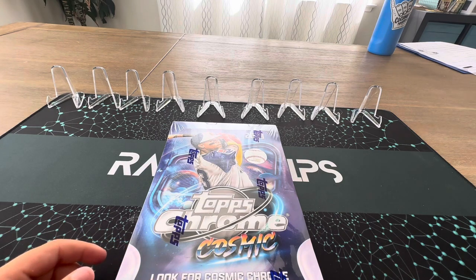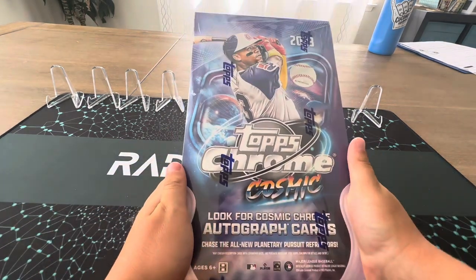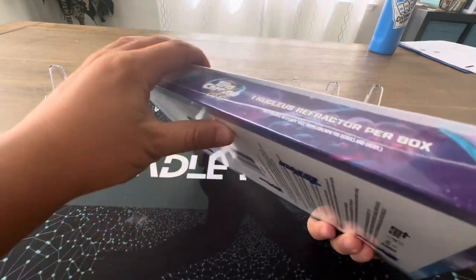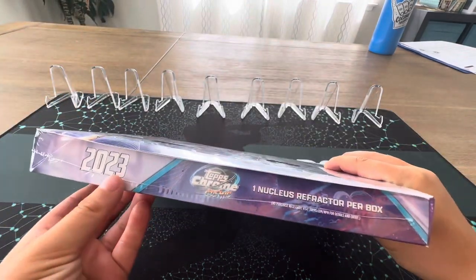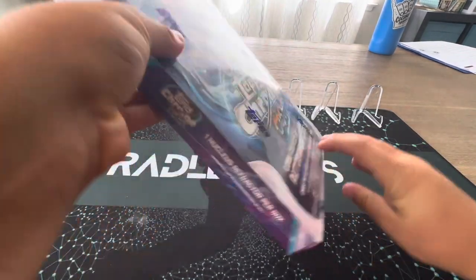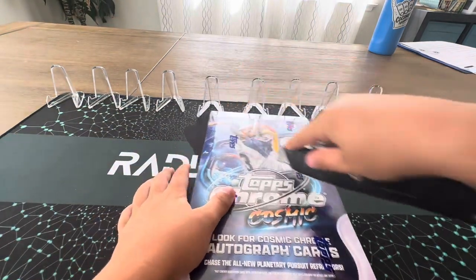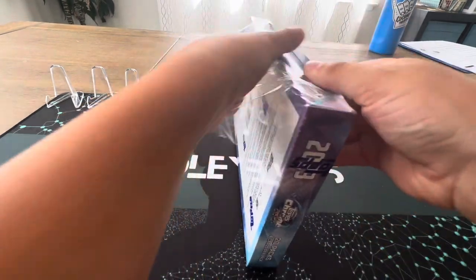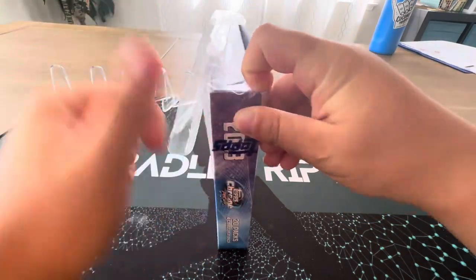Welcome back to another video on Radley Rips. Today we're going to open the brand new Topps Chrome Cosmic 2023. This is a hobby box — I believe it's 20 packs with one nucleus fracture per box. It's a great design. We're looking for a Planetary Pursuit — I thought it was Planetary Planet before I even saw one.